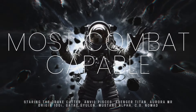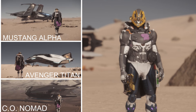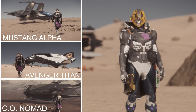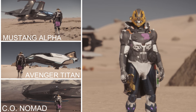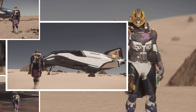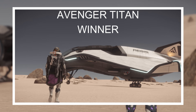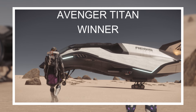Let's move on to the next category: most combat capable. After extensive stat research and experience, the three contenders are the Mustang Alpha, the Avenger Titan, and the Consolidated Outlands Nomad. They all put out good firepower with solid shields and decent health points. The winner is the Titan — it comes out on top with 1,858 DPS, 11,000 health, 3,000 shield, and still carries 8 SCU of cargo including small vehicles. It's extremely fun to fly and you can bring a group in and have a great time. The Titan takes first place for most combat capable.